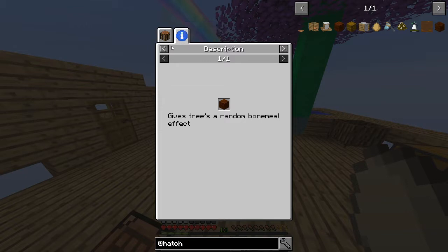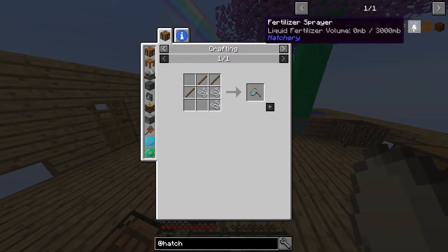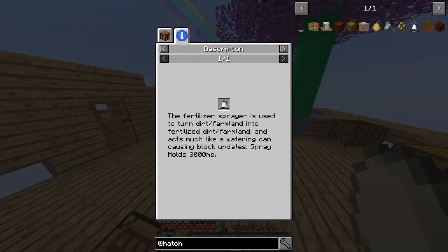Fertilized dirt gives trees a random bone meal. A block of chicken manure — tight. Nursery monitor: this block will split adults and baby chicks in a 4x4 area and move them to opposite sides of the block. This is to better sort and move your chickens around. Animal net. Fertilizer spray to turn dirt such as farmland into fertilized dirt — acts much like a watering can. Can cause block updates; spray holds 300 or 3,000.